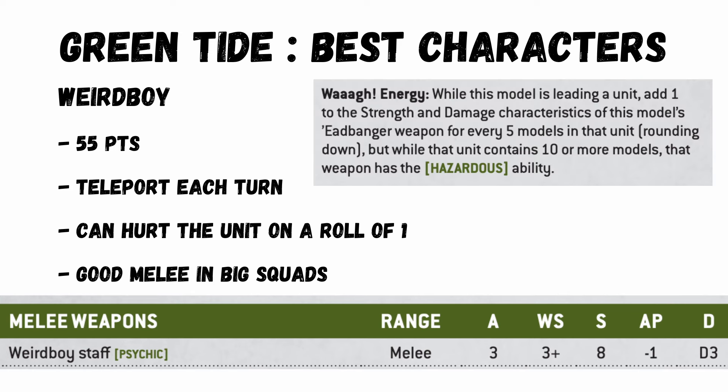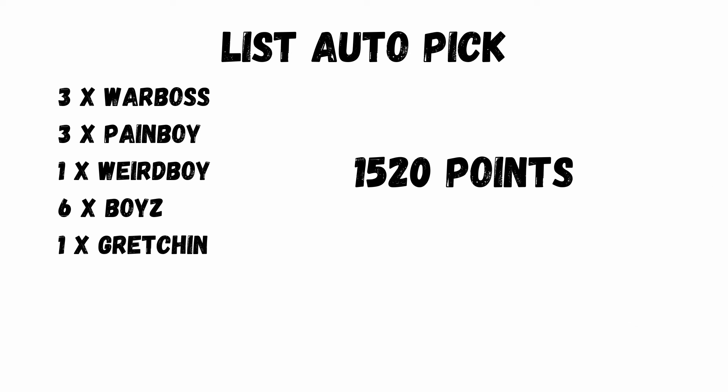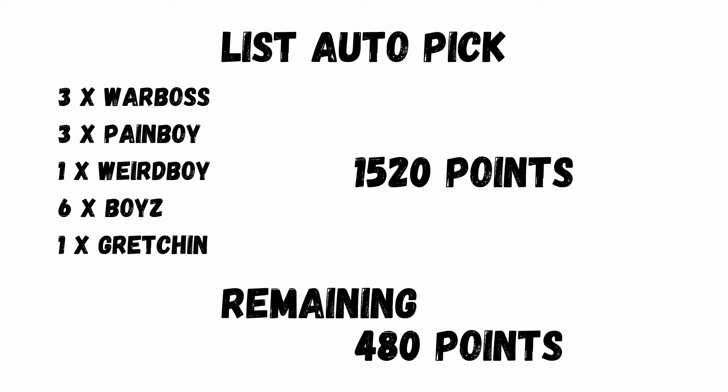But when he's leading a squad, depending on how big that unit is, the melee is buffed. He can go to strength 14, D3 plus 4 damage for being in a squad of 20 — obviously even better with an additional plus 1 attack and strength in the Waaagh. Considering this, you have an auto-include start of any list: 3 war bosses, 3 pain boys, 1 weird boy — and that's because only 1 unit can teleport a turn — 6 squads of 20 boys, and not forgetting a little squad of Gretchen to chill on an objective, as they can give you CP for it.